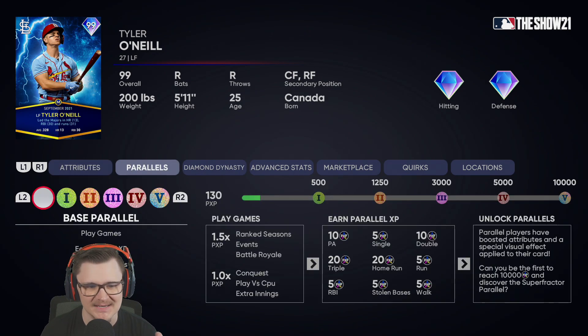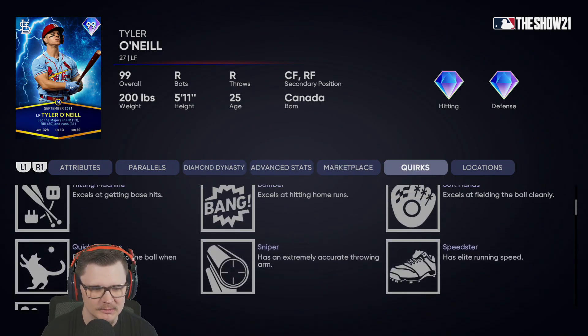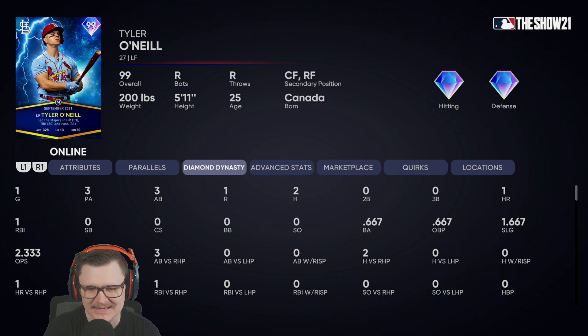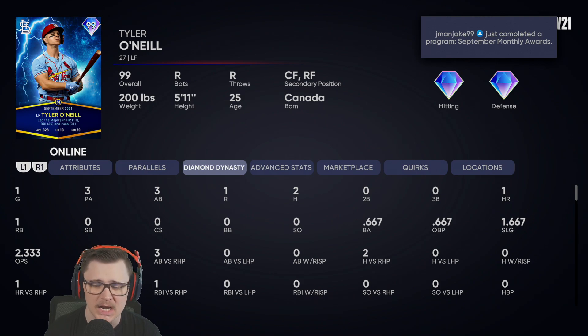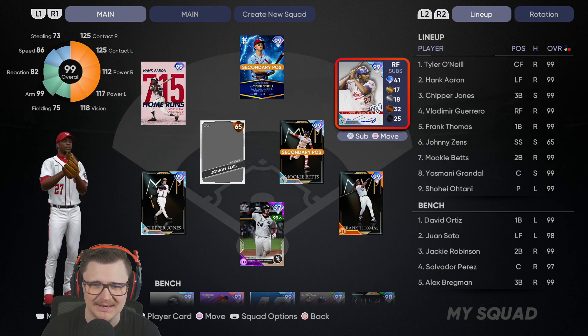With 99 speed, defensively he is going to be a damn stud — obviously at the plate too. The only downside I think there really is to this card is that he doesn't have any Life Series quirks because his Life Series card doesn't have any. I did use him in one game for a warm-up — first pitch of the first inning, he hit a 460 nuke. We'll be using him in center which is his secondary.